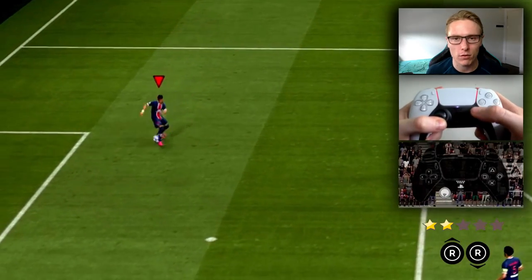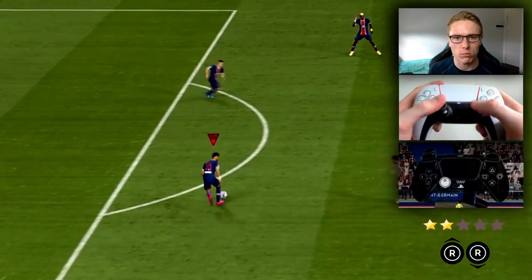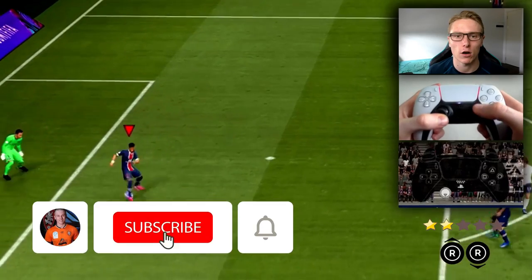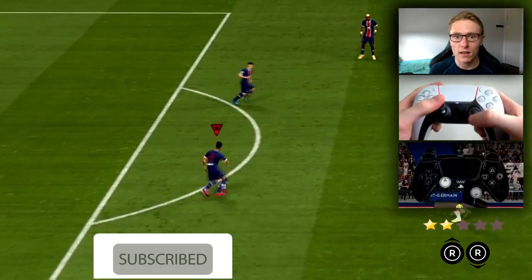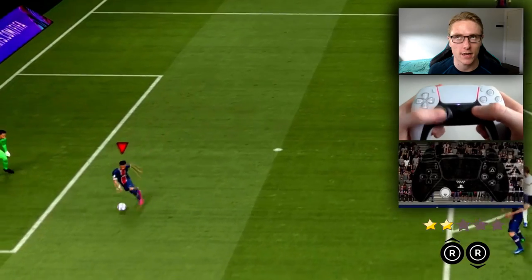The heel to heel — simple. All you need is the right analog stick. Basically you're pressing once forwards and once backwards to where the player is facing. So you're pressing forwards, which is 12 o'clock, and then pressing backwards, which is 6 o'clock, and the player will do — it's in the name — a heel to heel. It's very useful, one of my favourites in FIFA 22 and years before.